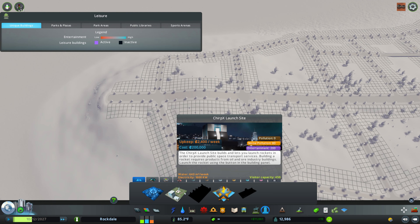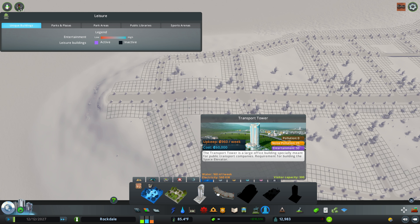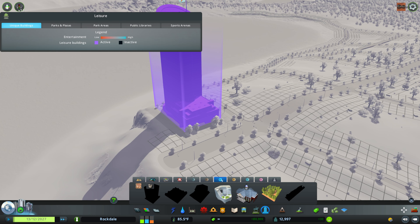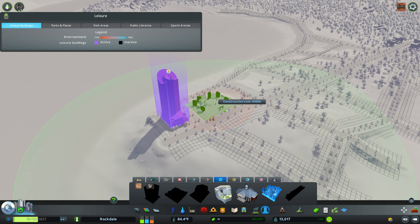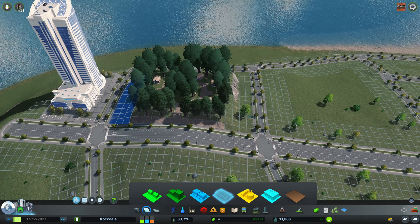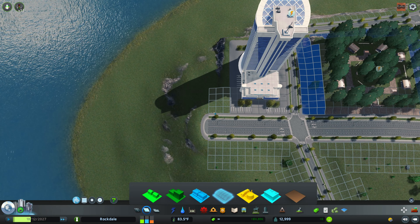Now for something big, we need something cool looking, kind of on the end maybe. Transport tower — that's a nice place for it. What else? Tax office — 'Lungs of the City,' this is pretty big. Put that right in the middle, there we go. Then we can put some big commercial around it.